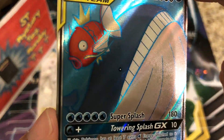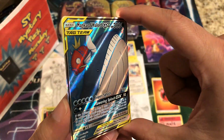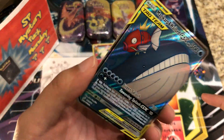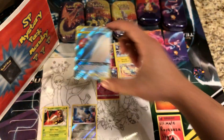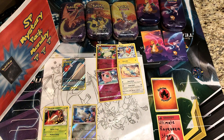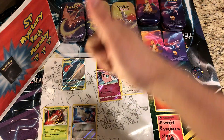What an awesome Mystery Pack Monday — we pulled a Full Art Magikarp and Wailord GX, very very nice. That Wailord eye just follows you around! Awesome stuff, what a great Mystery Pack Monday. Very happy with that swimming card. Anyway guys, that's all I have for today — remember to like this video and subscribe to the channel. This is Starter Pokemon and I will see you next time.